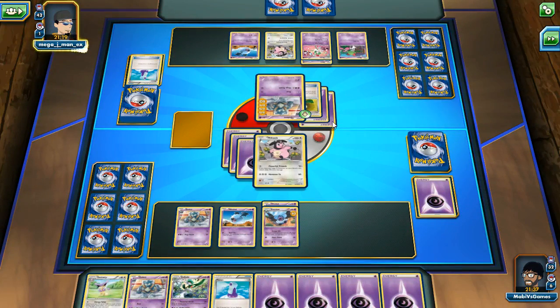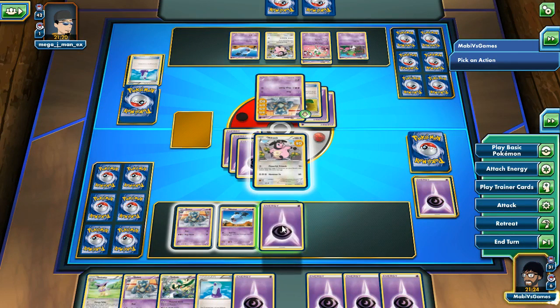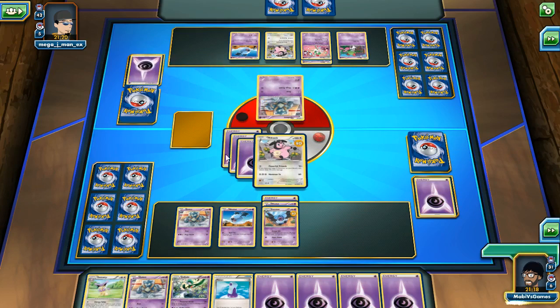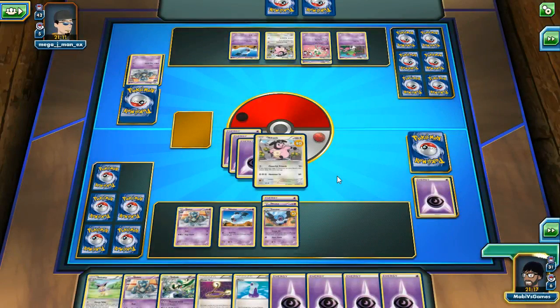He doesn't have another energy — this is good for me! He's only had two energies on this guy so far. I am doing extremely well, getting lucky up the wazoo. We can add another energy on Woobat to prepare for next time and finish him off with Hammer In. Escape Rope: each player switches one of their Pokemon — pretty cool. I've gotten lots of cards and was lucky early on to grab energies right out of my deck.